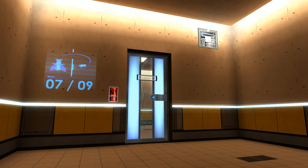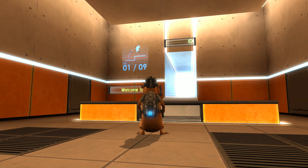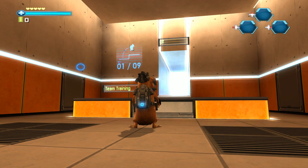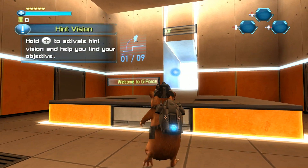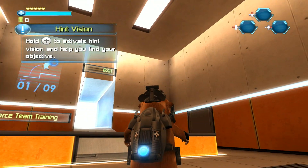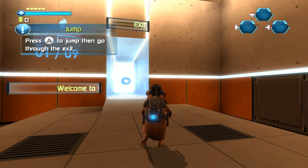When you're in the field, it will be a vital piece of your mission equipment. When you're ready, head through the exit door to begin. Hold the button to help you find your objective. Press the button to jump, then go through the exit.